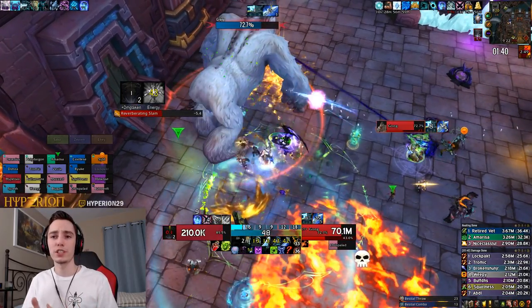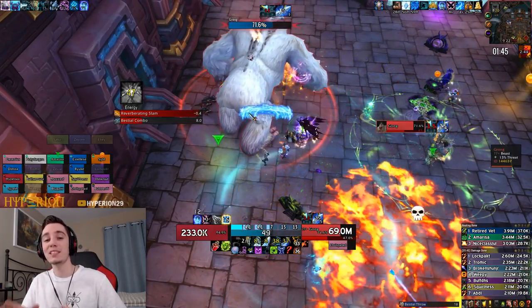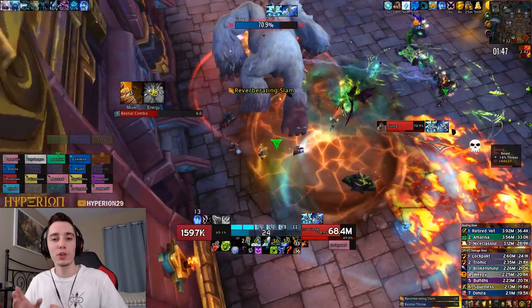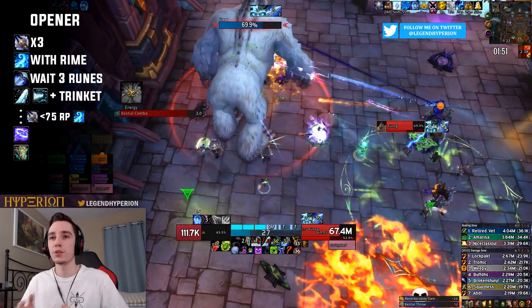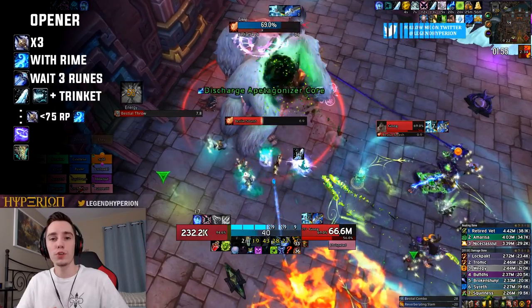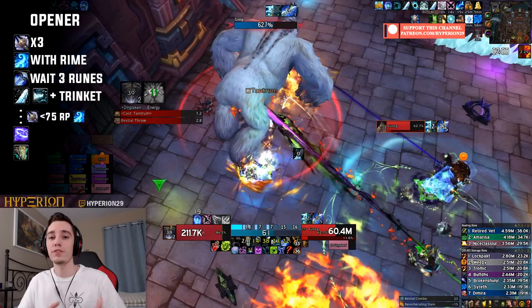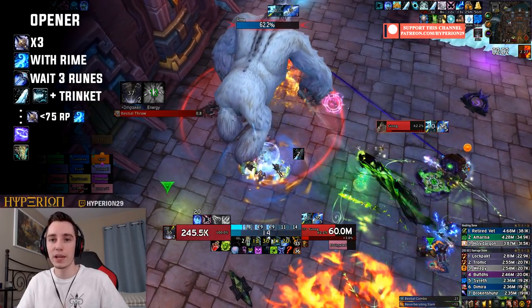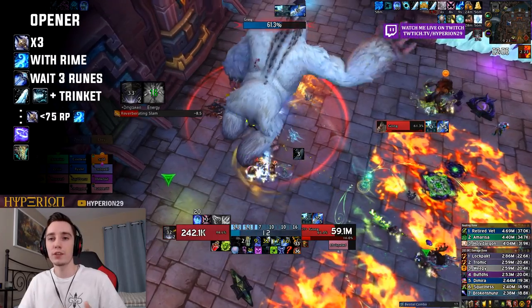Frost DK has a reputation for being very simple to play, which is true to an extent, but there are some basic mistakes that can cost you a lot of damage. For the opener, you always want to go in with three Obliterates. Between those Obliterates you might get Rime procs — if you do, use them on Howling Blast. Once you've gotten your third Obliterate off you'll be out of runes, usually waiting two to three seconds.